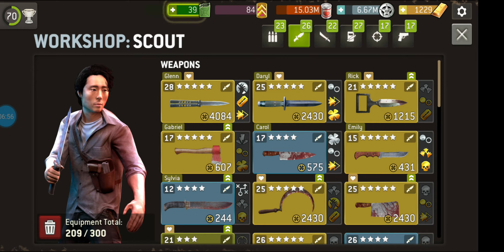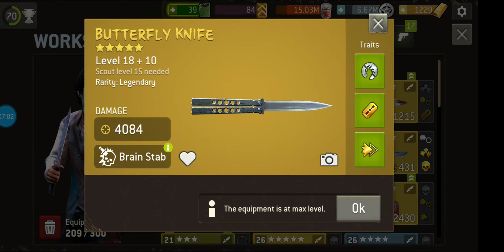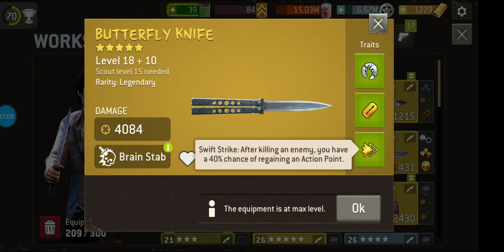So think about those kinds of things. You can upgrade your equipment to three levels above your survivor level. So my survivor's a level 25 — you can see this gear is level 28. As you upgrade it, you unlock traits, which can be very useful.